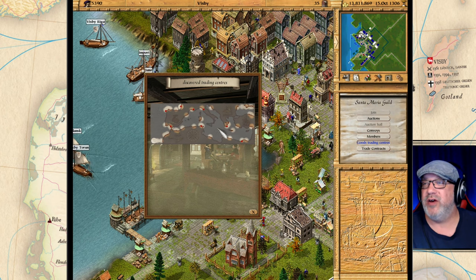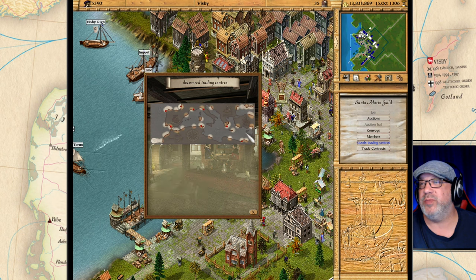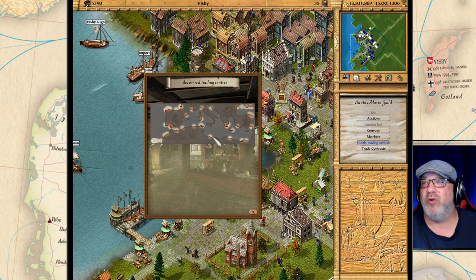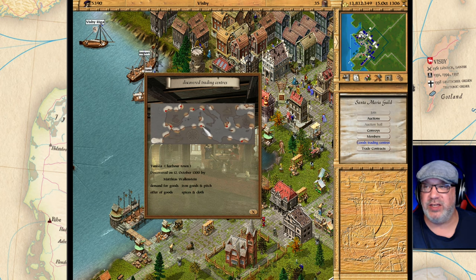There are towns you can discover and these towns change from playthrough to playthrough, so they may not be where you think they are — you have to explore all this area to find out. You can explore, and you can also trade — for example, give pitch and receive spices in this town.